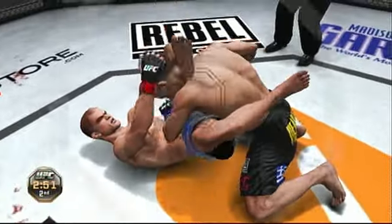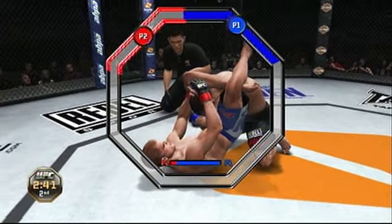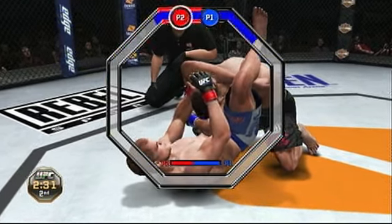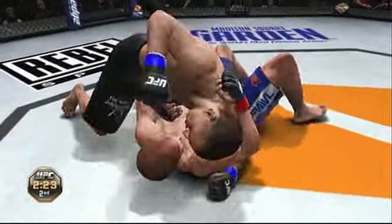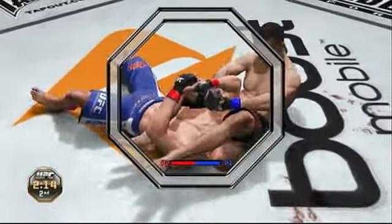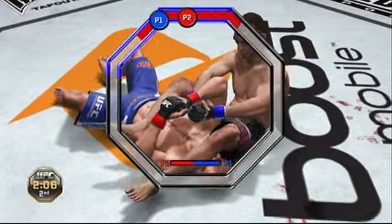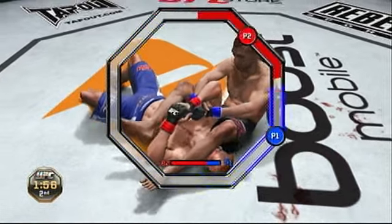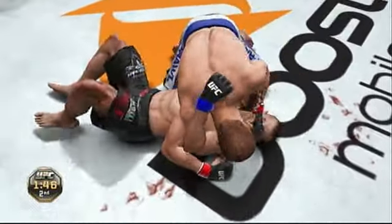Back to full guard. Oh, he's slapping on a triangle — it doesn't look like he's got it, it looks a little loose. Great job done defensively, and he escapes. Arm bar — trying to pry those hands loose. His opponent's using real good defense here. Oh, he rolled out of it — very nicely done.